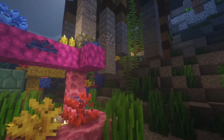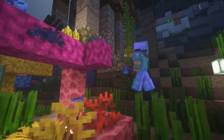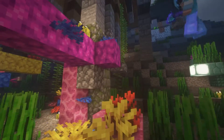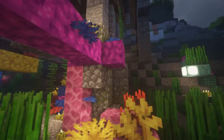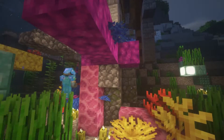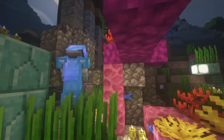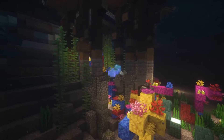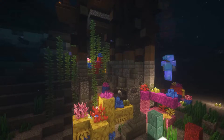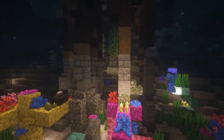Mossy cobblestone and mossy brick are blocks I love so much — they give an aged, edgy look to the building. You can see the effect of the mossy cobblestone on the pillars. These pillars are actually a combination of cobblestone, mossy cobblestone, cracked stone brick, and stone. Lastly for the foundation, we're going to add some stairs and walls for more sense of depth, mixing all the variants of stone together.